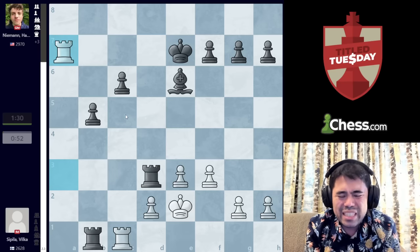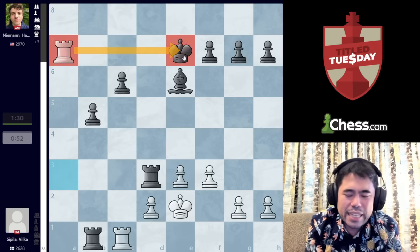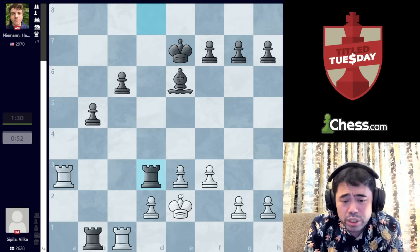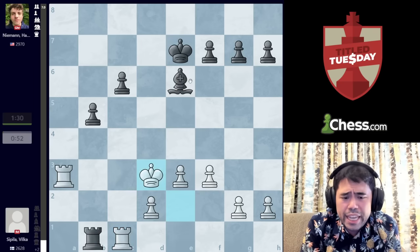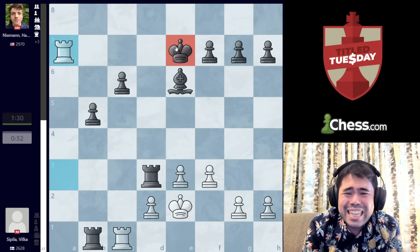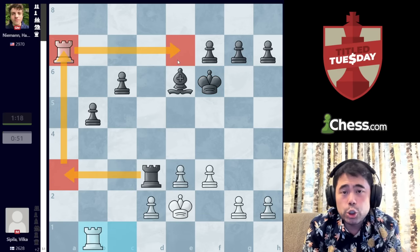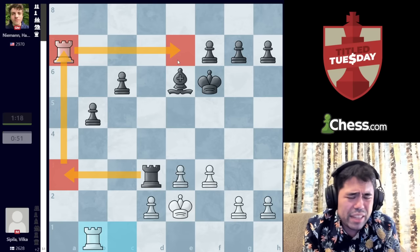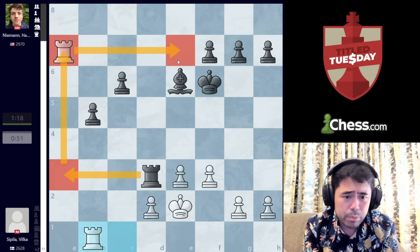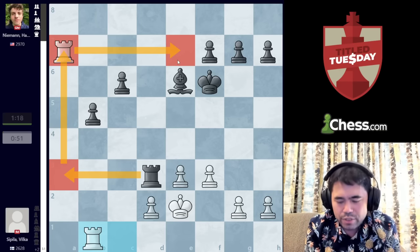Now his opponent Spila is able to play Rook to A7, checking the King, and disaster is striking. If White were to take the Rook on D3 after Rook takes C1, Black is an extra Bishop — no worries. But after Rook A7 check, you have to move the King or block with the Rook. Once you move the King, you can take the Rook on B1, and your Rook on A3 is no longer hanging. So we get Rook takes B1. At this point it's now a matter of technique — will Spila be able to hang on playing against someone much higher rated?